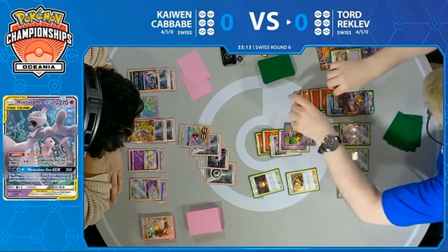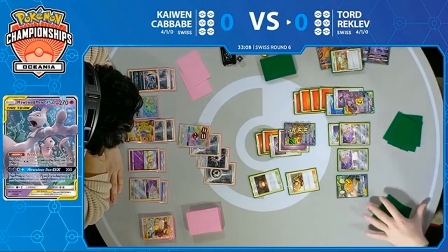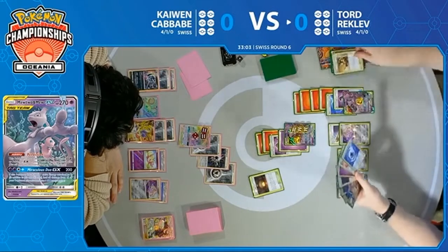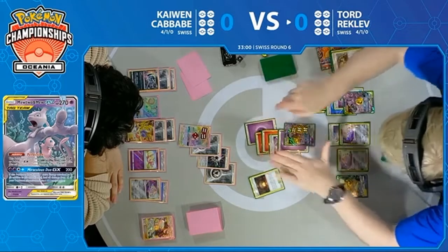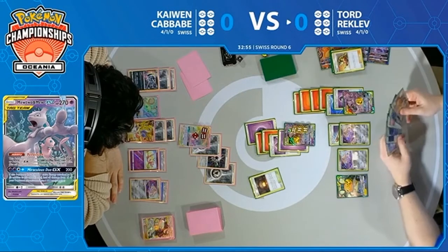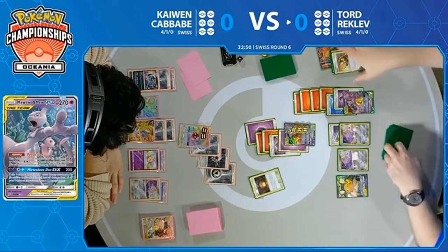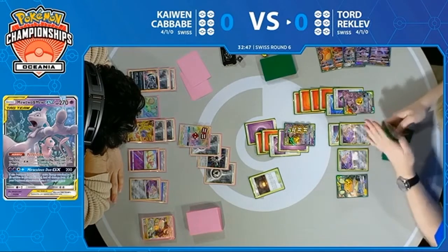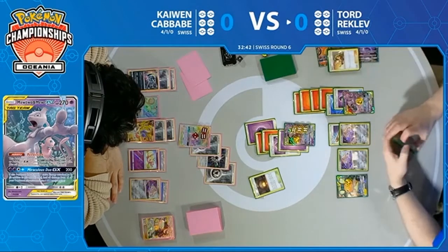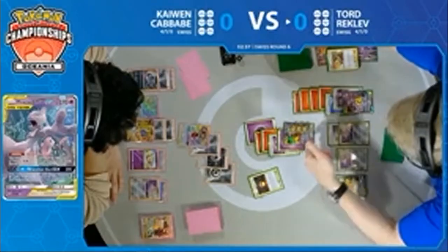Honestly, it looks like he should. He's got enough energies to set up for the Lava Flow with his Magcargo, with that Mewtwo on the bench. So if he does play the Psychic Energy active, he could put himself in a situation where he has nine unchallenged energies. Perfection is giving him access to like seven different GX attacks, and he may just go with the Miraculous Duo GX that he has printed on Mewtwo and Mew itself. It seems like a great strategy — you make it so difficult for Kaiwen to get the return knockout, but with a two-card hand, can Kaiwen do it?